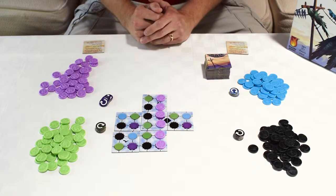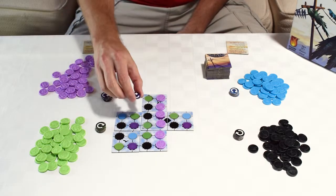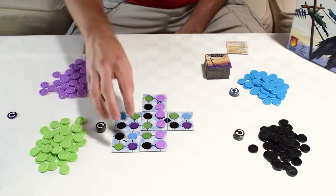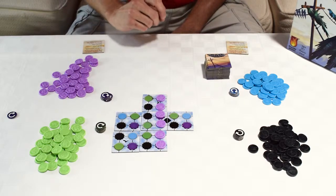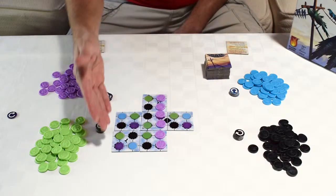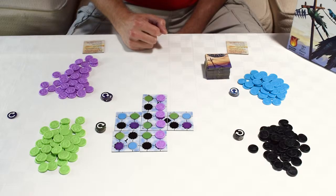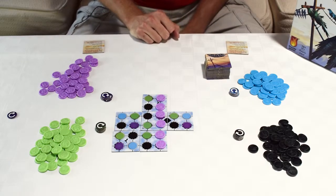This brings us to the last action, which is to rotate an empty tile. You can do it five times per game and it costs one of your rotate tokens, but you can take any empty tile that doesn't have a bird on it, pick it up and rotate it. Maybe this is going to get you more spaces connected the way you want, or maybe it's going to take away some connections from one of your opponents. Those are the four actions you have to choose from on your turn.